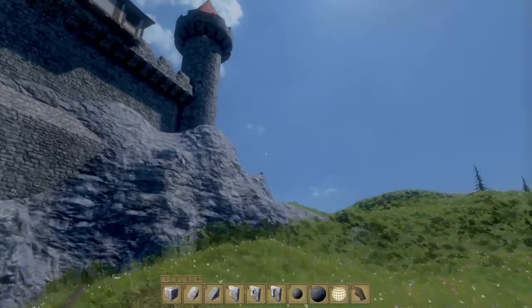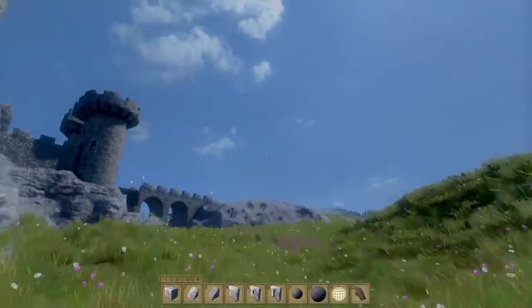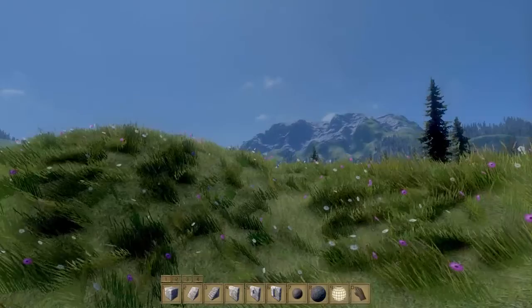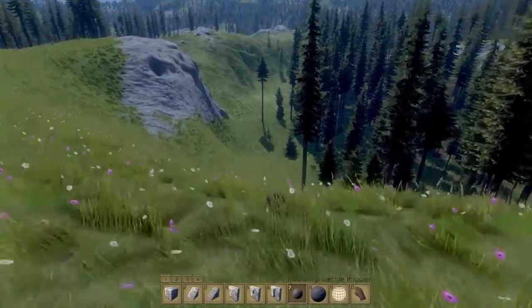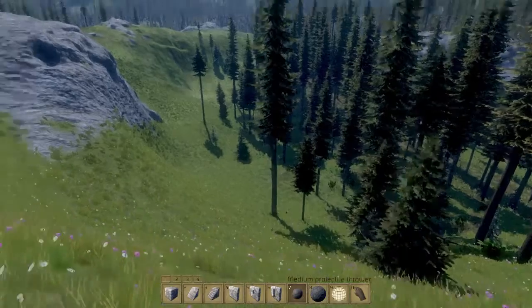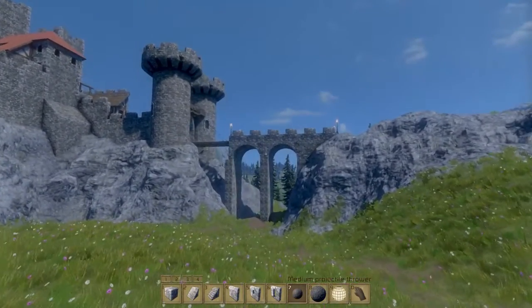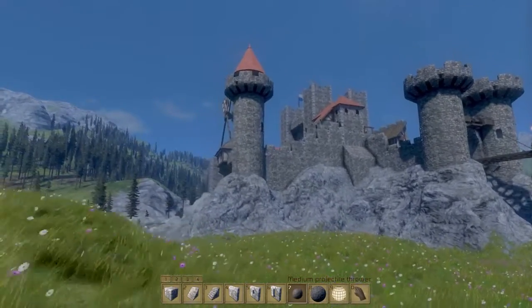Before we start making the catapult let me tell you a little bit about this game. It uses a very realistic physics engine with things like gravity. If I throw this rock it's going to roll down the hill and possibly hit something and destroy it. And if it destroys something like this bridge, it's going to collapse in a very realistic fashion.